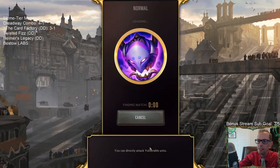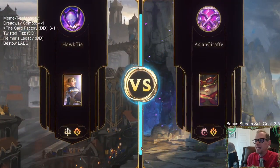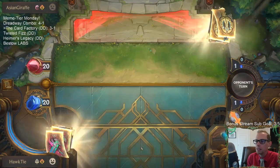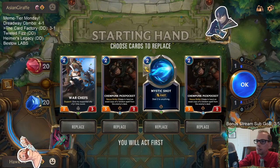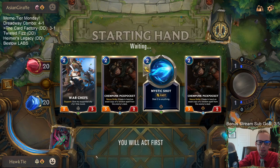The Card Factory — three and one! Getting random cards has been pretty sweet. We're going to be playing against a Teemo deck with Ionia — could be a Teemo Wayfinder kind of deck. We'll take 4-1 all day — 80% win rate, we'll take that all day.